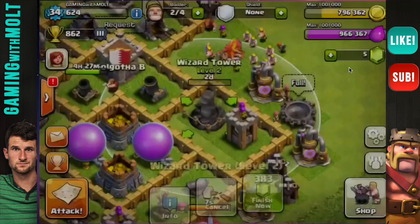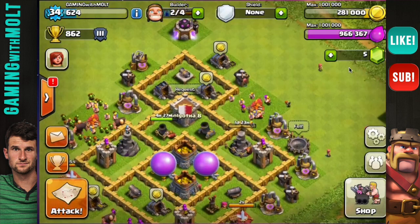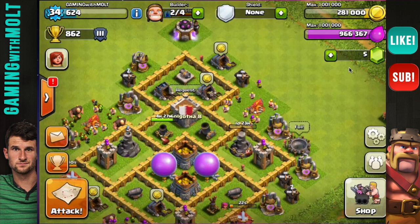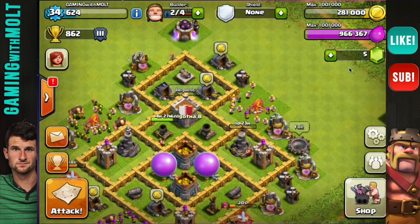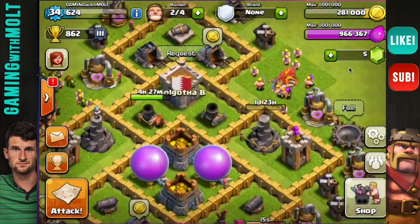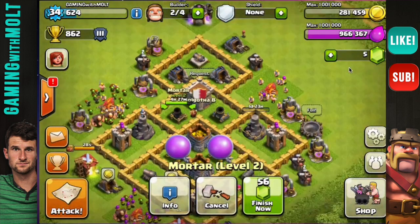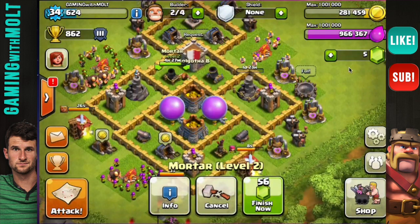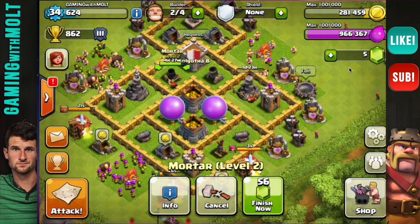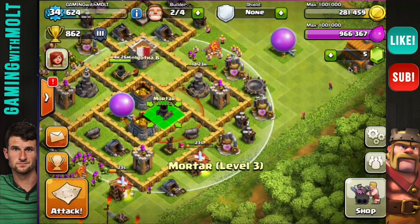Since we do have two wizard towers up, we're going to go ahead and upgrade one of them because wizard towers definitely work and you want to upgrade them. Since the last video, as you can see, we upgraded this top cannon up here at the very top of the base, as well as this mortar going up to level 2 so that those two mortars can be matched.